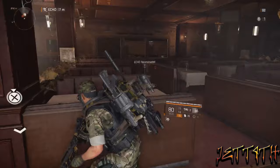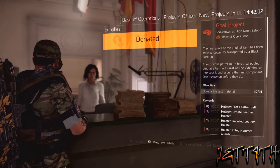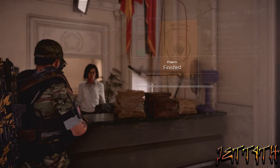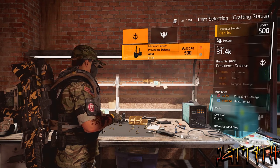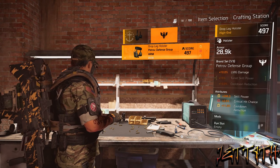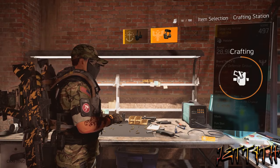And then that, my friends, is your final piece, and then you can go and craft it. But like I said, you do need a Petrov holster and a Providence Defense holster to be able to craft this. Now the vendor in the White House is selling a Petrov. I couldn't be bothered to go look at the rest to see if there was the other one, so I'll leave that on to you. Just keep your eye out for those two holsters because you will need them to craft it.